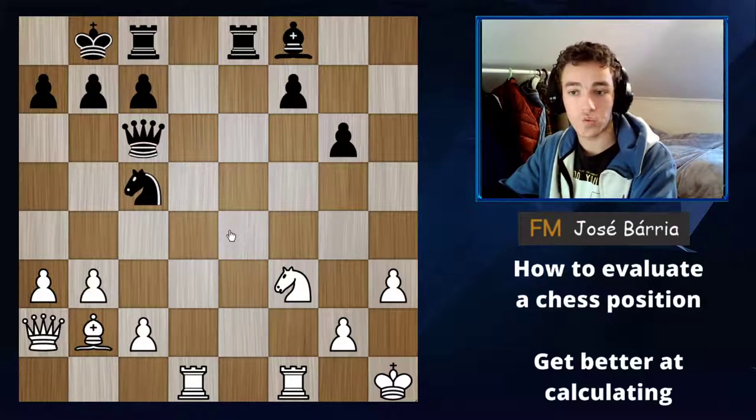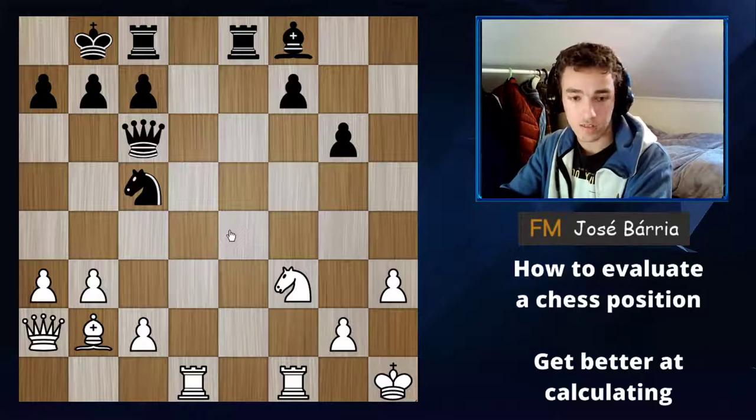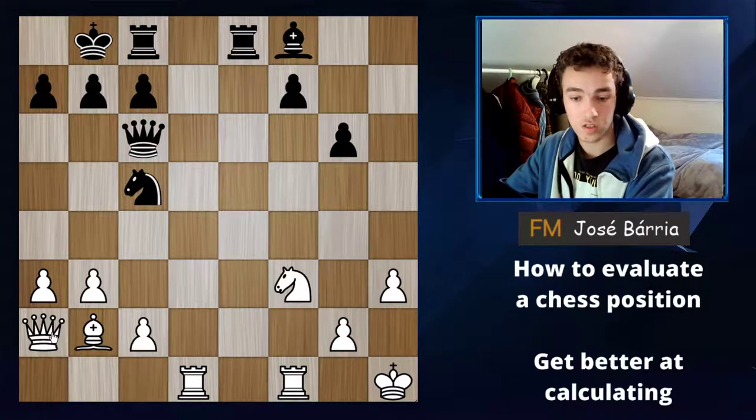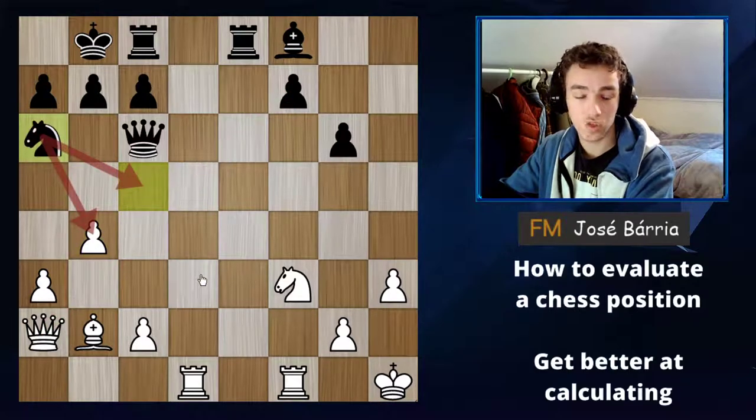That position actually originated from this one. What should white play here? One of the best moves is b4. Notice how the queen was terribly placed on e2 with no life, but after b4 it's seeing some squares. Now where should black move his knight? In the game he played knight a6, which is a terrible move because the knight cannot get back into the game and isn't contributing anything to black's play.